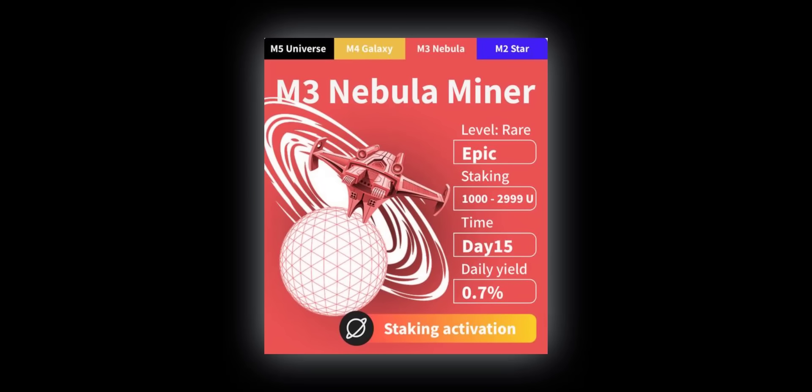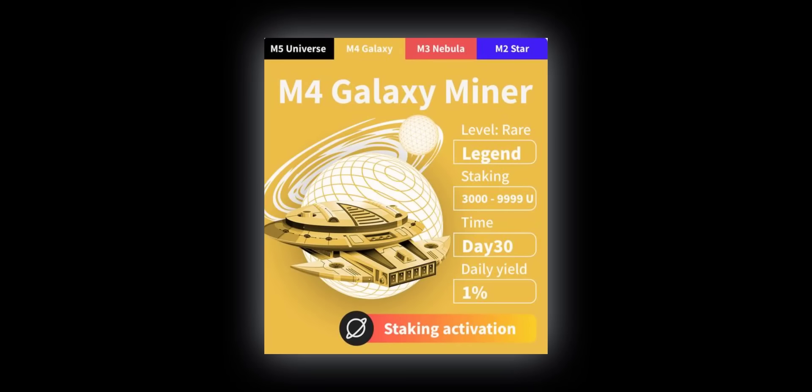The second plan is the M3 Red Mining Machine. In this plan you need a minimum of $1,000 and a maximum of $2,999 worth of CAD tokens. The lockup period is 15 days and this machine gives you a 0.7% daily yield on your staking.